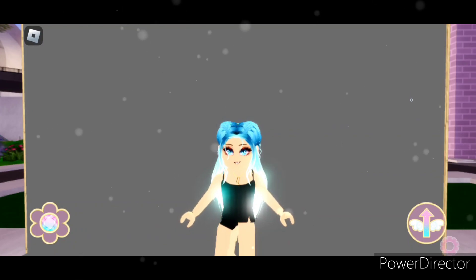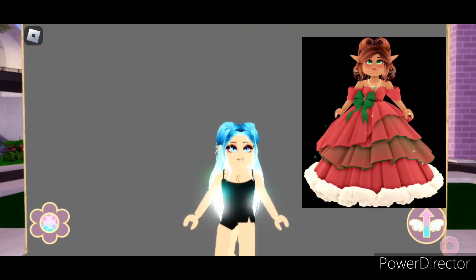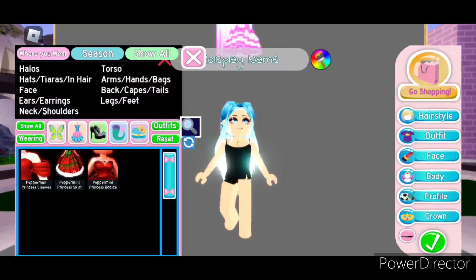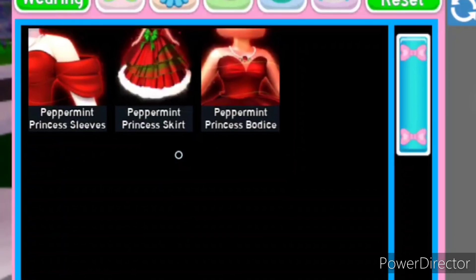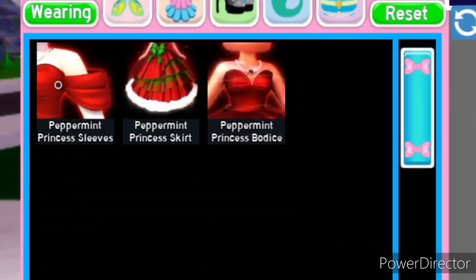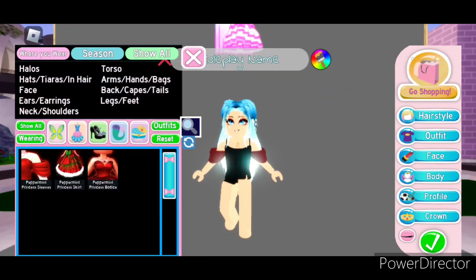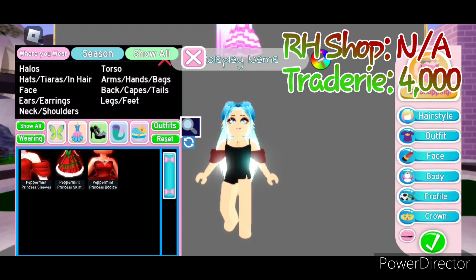The next winter set we're going to be looking at is the Peppermint Princess set, which aside from the sleeves came out in November of 2021. The Peppermint Princess set consists of three items: the sleeves, the skirt, and the bodice. The sleeves are what we're going to be looking at first — these super cute sleeves that go off the shoulder. The sleeves cannot be bought in the Royal High shop; they were an advent calendar item, I believe day two. On Tradery though they're worth about 4,000.